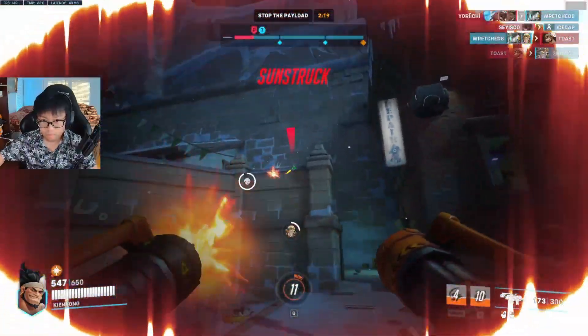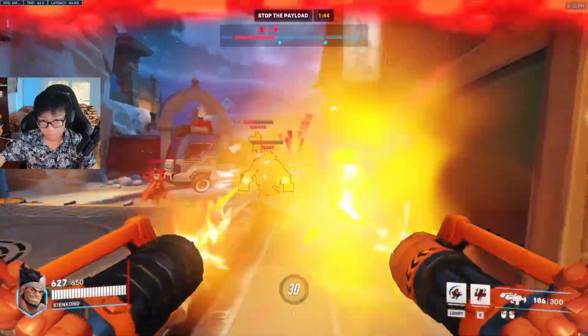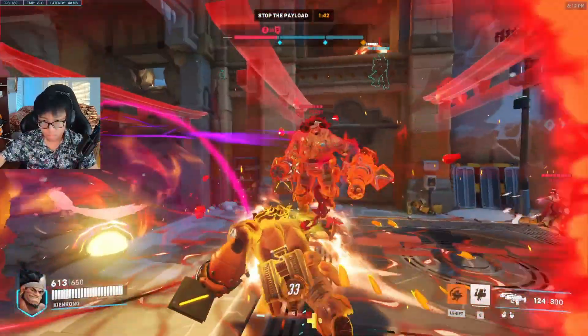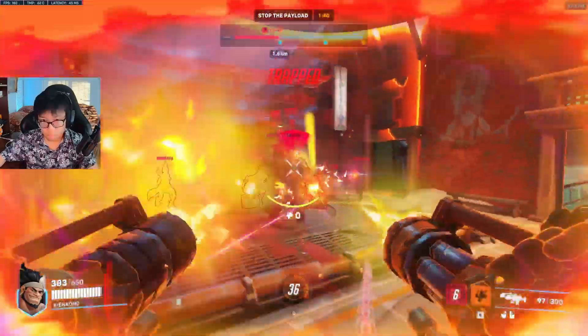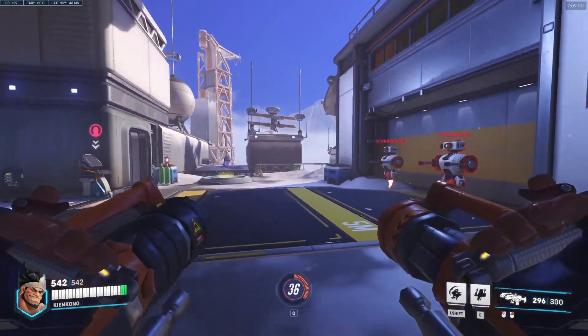I'll also be playing support and showing how I play Ana, because I'm an Ana main. And showing you how easy it is to stop Moga — especially. You will need a Kiriko if you want to play Moga, because if there's an Ana, you cannot play the game — same as Hog. If you don't have a Kiri and you're playing against Ana, you do not want to play the game. Alright, let's first talk about Moga's abilities.